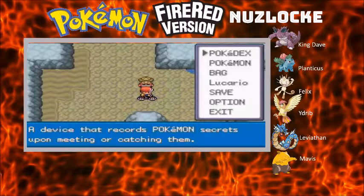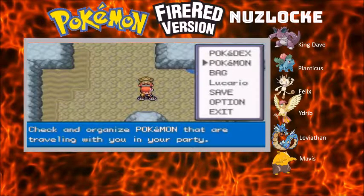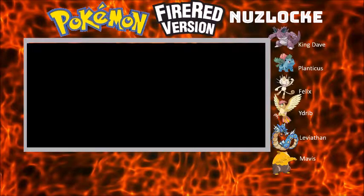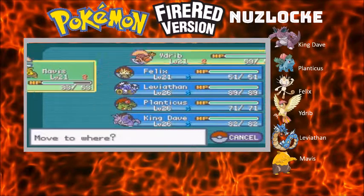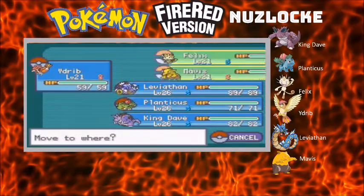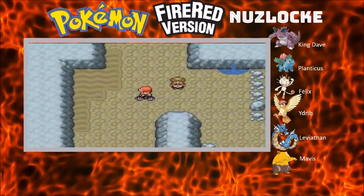Hello and welcome back to this Pokemon FireRed Nuzlocke. I am your host Super Saiyan Blue Lucario. The previous episode saw us obtain two new Pokemon in Ed Balls and Roxanne and begin to make our way through the Rock Tunnel.